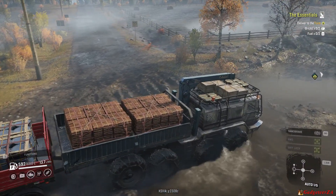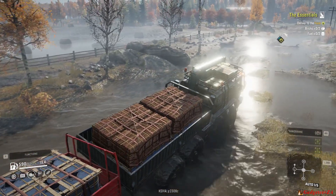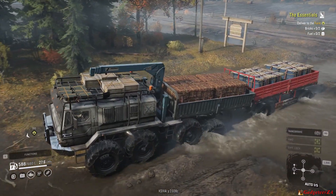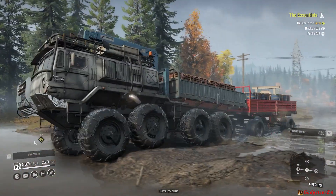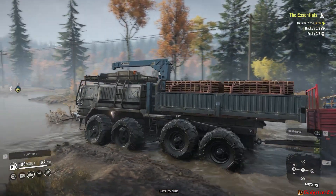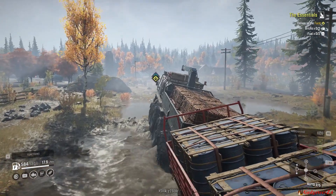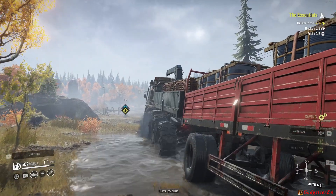We're just heading towards the farm, nearly there. I'll briefly demonstrate how the crane operates. I'm not going to manually unload the cargo — a lot of people have criticised the game now that you can auto cargo load and unload, unless your cargo falls off and you have to load it with your crane anyway. There are some missions like logging where you have to use the crane, but you can stick to the fun parts which is quite nice.